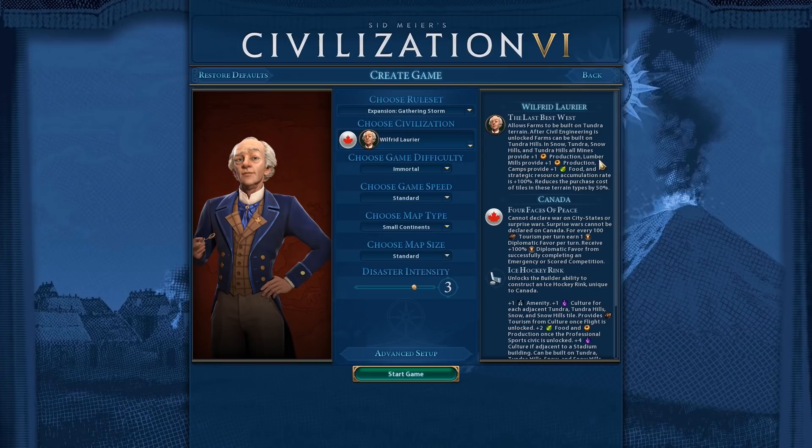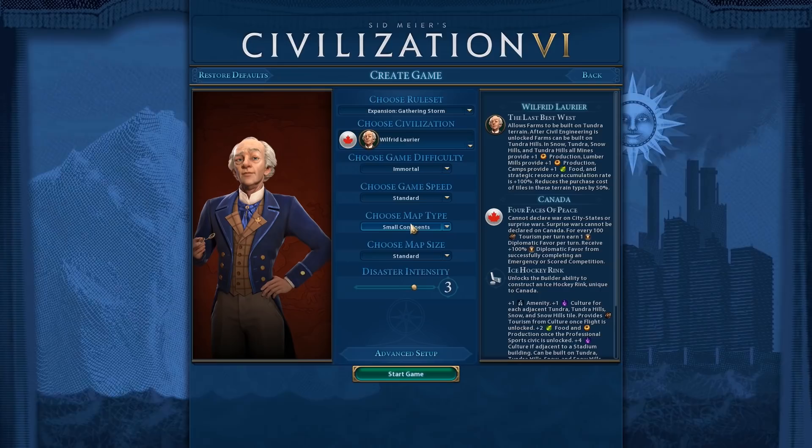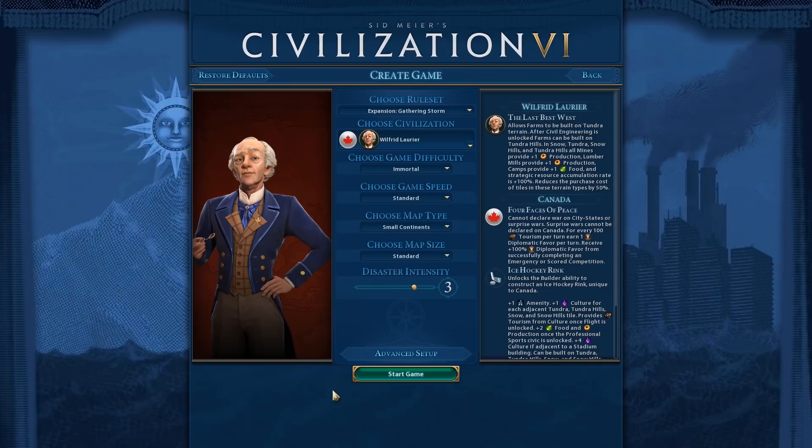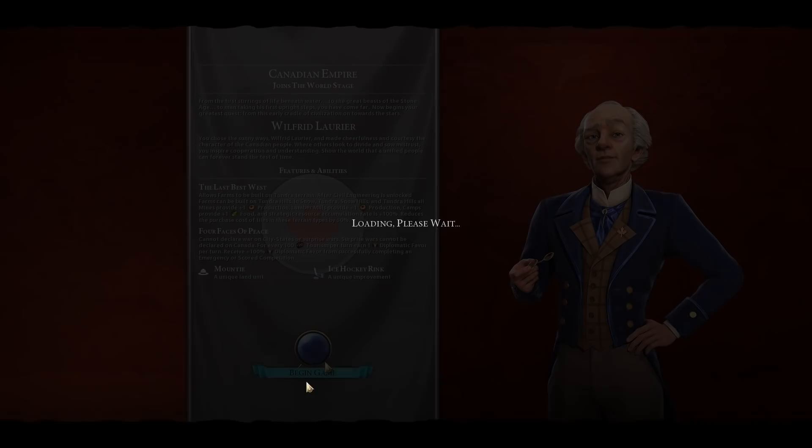Hi everyone, and welcome back to Civilization 6 as Canada. We are going to do a Canada game properly — hopefully nothing will break this time. I actually decided to check out the Small Continents map. I saw some comments saying that the Seven Seas map generates too much land. This time I'm playing with no mods whatsoever — I literally just unsubscribed from all the mods I had.